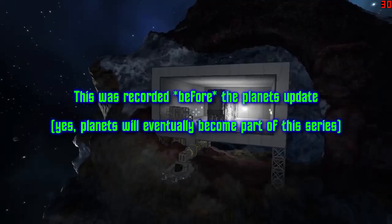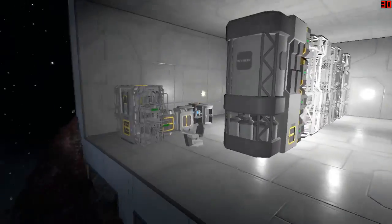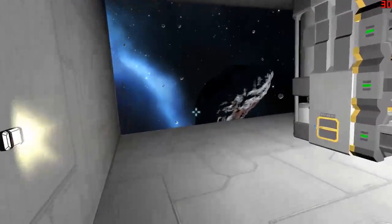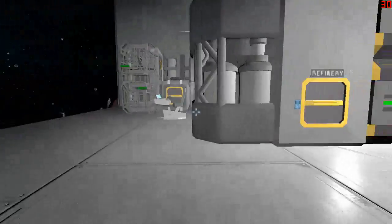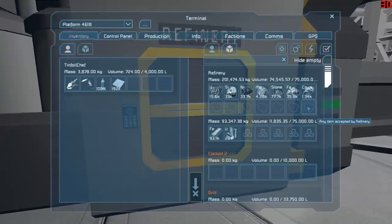Welcome back to Space Engineers. As you can see I've made a few changes here. I've started putting up the framework for three new refineries, and this is after having made like three new runs out to mine more ore. I've got quite a bit of it queued up in the refinery, and I've been refining the uranium first because uranium is power and power is life. I've got like 263 uranium ingots in here.